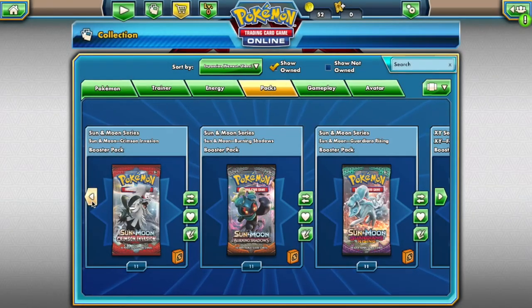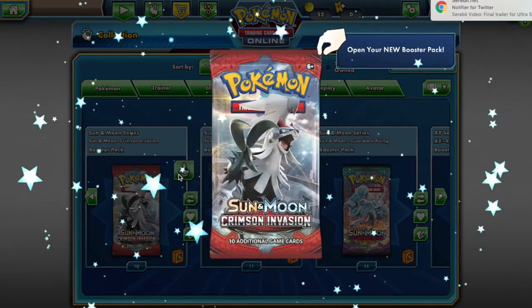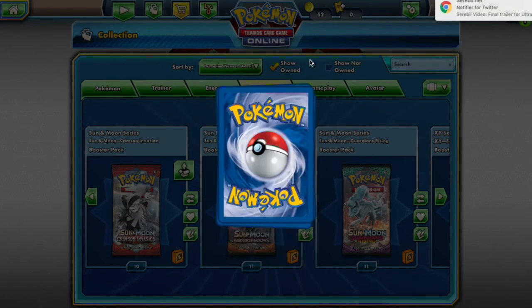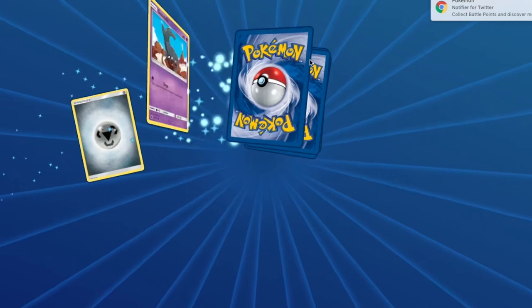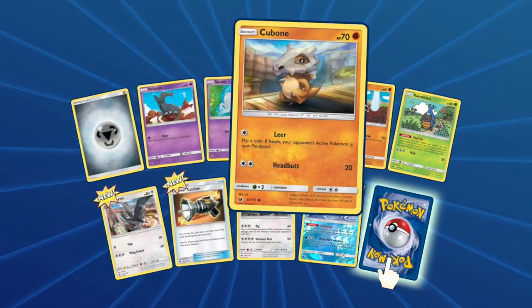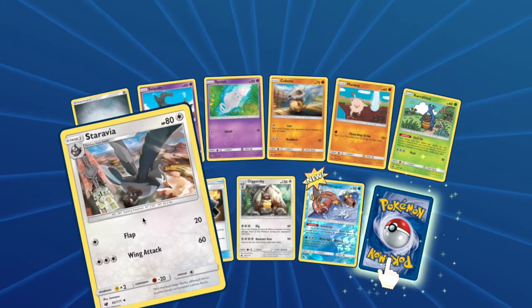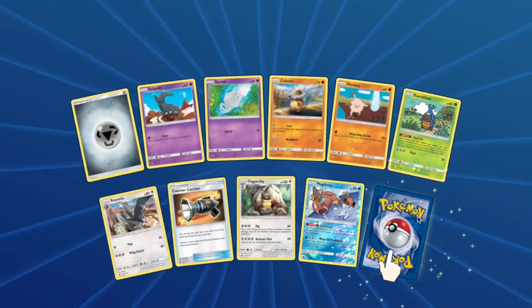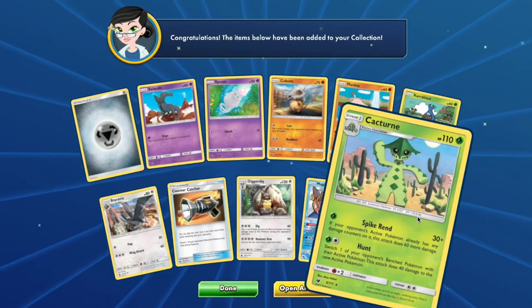Next up is Jock. From your Crimson Invasion pack you will have access to: Solosis, Spoink, Cubone, Mankey, Karrablast, Staravia, Diggersby, Magikarp, and Cacturne.